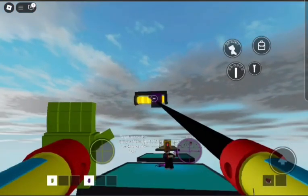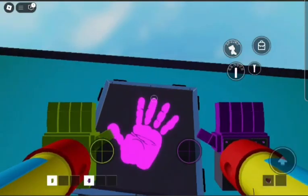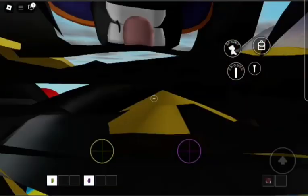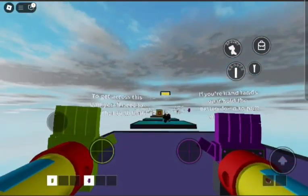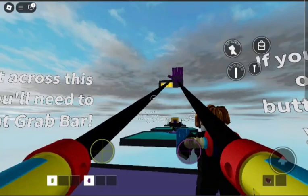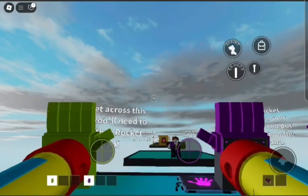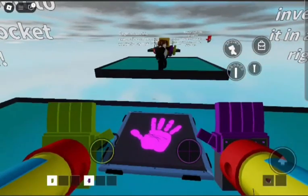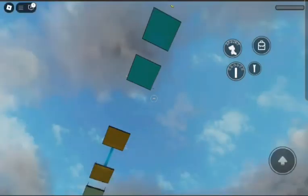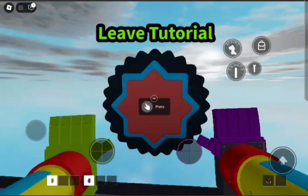I still need to get past this. Using rocket hand to blast myself across this gap — it didn't work but it's going to work next time, I know it. This guy is in my way. The tutorial is really hard but somehow I'm still doing it. I fell again — I think I'm going to leave the tutorial, it's too hard.